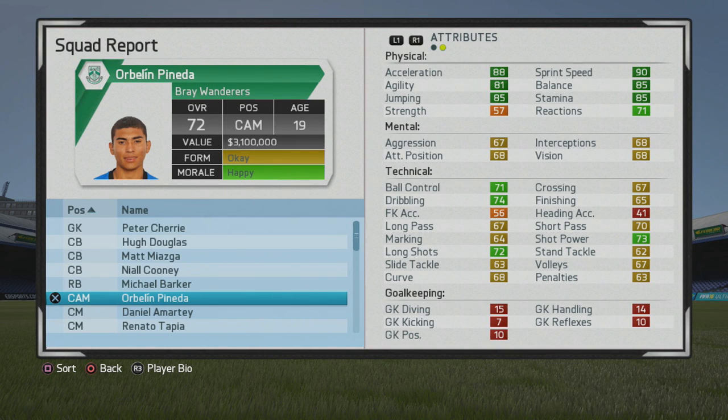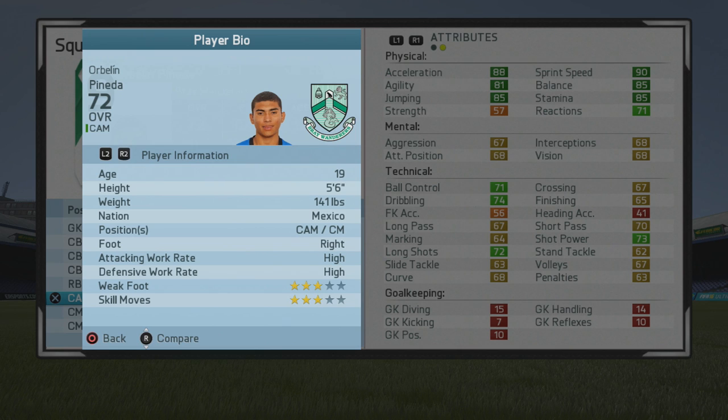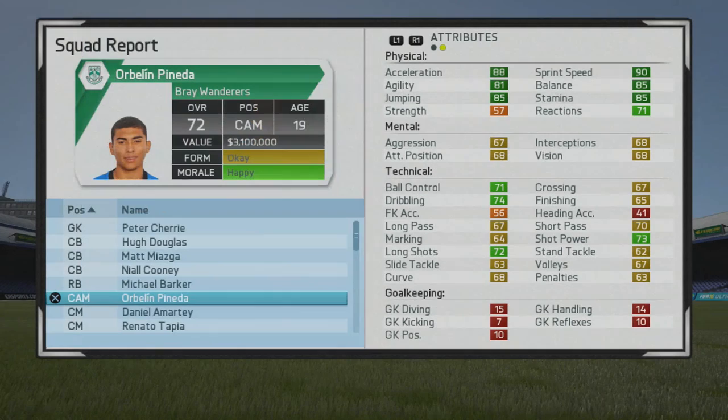Welcome to another player growth test. I'll be taking a look at Orwellin Pinale — a 19-year-old center attacking mid, 72 overall. He's a very promising young Mexican player, five foot six, right footed with high work rates, three star weak foot and three star skill moves. He has very good physical stats at the moment, with the exception of strength, so he's a bit on the shorter side but looks very promising.